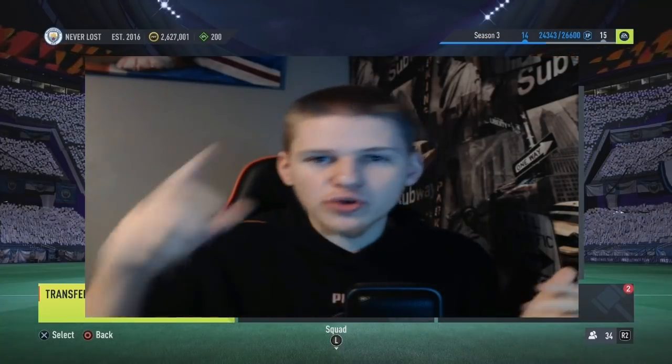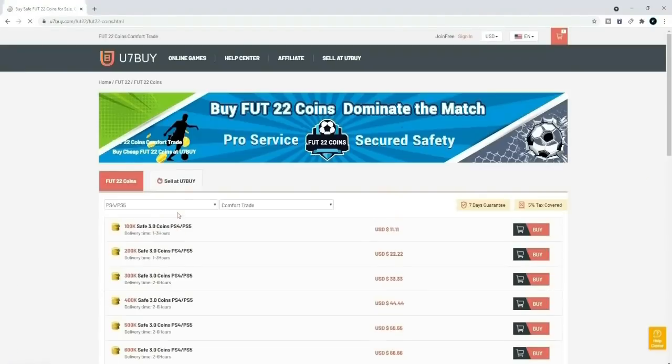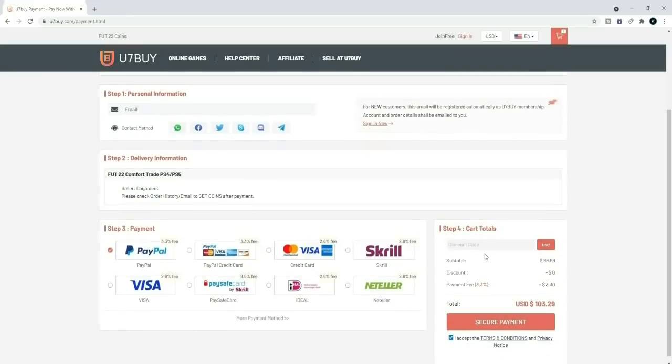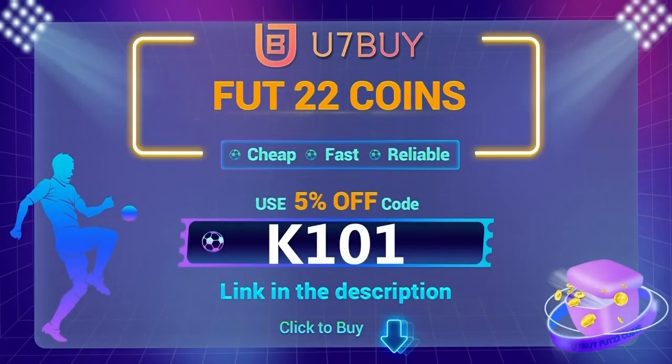It's actually that simple. If you join, appreciate it and enjoy your coins. If you're looking to buy the cheapest and most reliable FIFA 22 Ultimate Team coins, make sure to head over to u7buy.com. Make sure you use code K101 at checkout for 5% off.